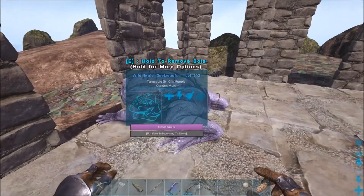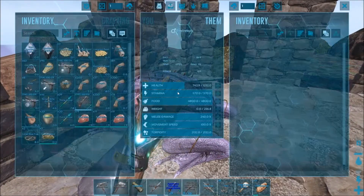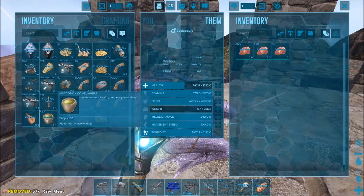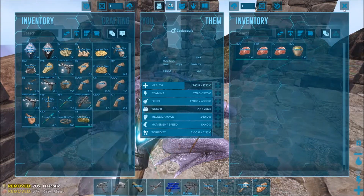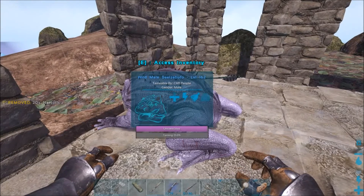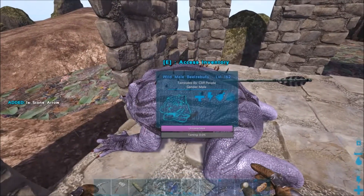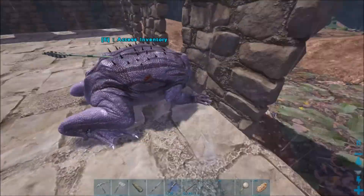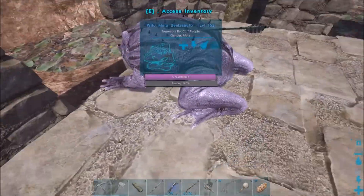I'm not sure how fast this torpidity drains, but let's drop some raw meat on him, just a few narcotics. I don't know how long this should take to tame up. But I am really digging this purple color right here — that's pretty cool looking.